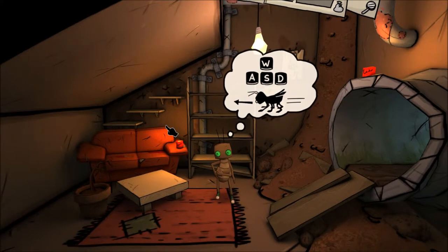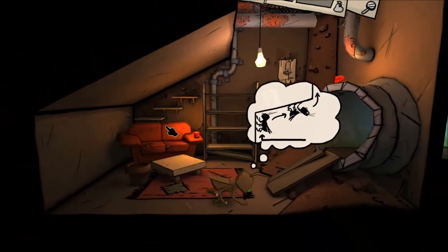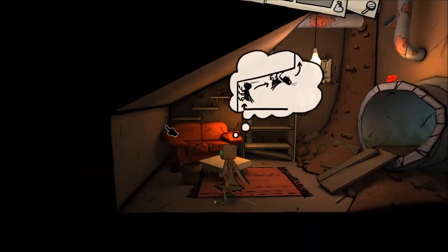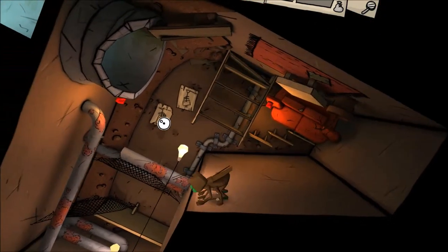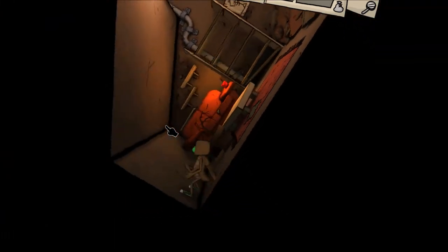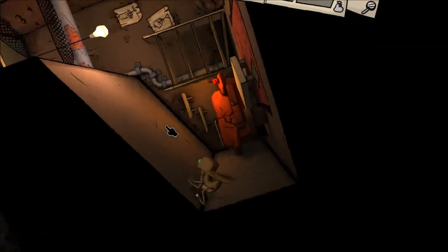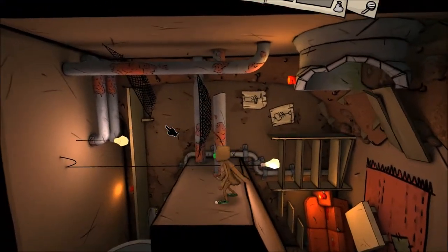Alright, so here we are — here is our roach. We can move around using the WASD keys or the arrow keys, it doesn't matter. We can climb up walls, we can climb up ceilings, we can walk around on the floor. Which makes this game very interesting in terms of controls because you can get very twisted around very easily.